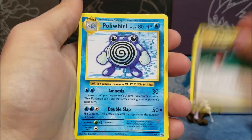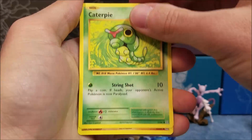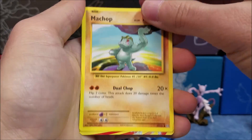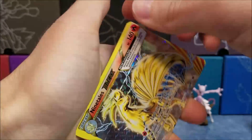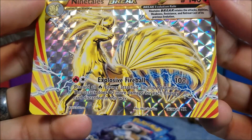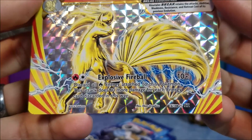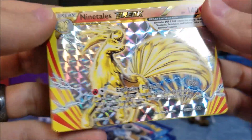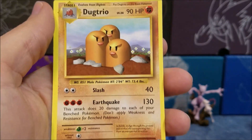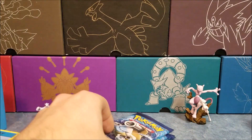Maintenance, Polywhirl, Poliwag, Caterpie, Diglett, Voltorb, Machop. And — Ninetales Break! Look at that. Explosive Fireball: 10 damage plus discard all fire energy attached to this Pokemon — that's 60 more damage for each energy card discarded this way. That sounds kind of bad, but it could be good in the right decks. It's pretty. You can use Scorched Earth to get all that energy back.